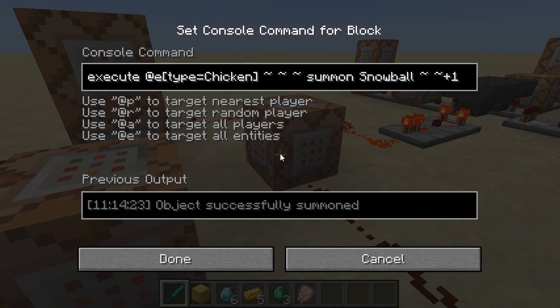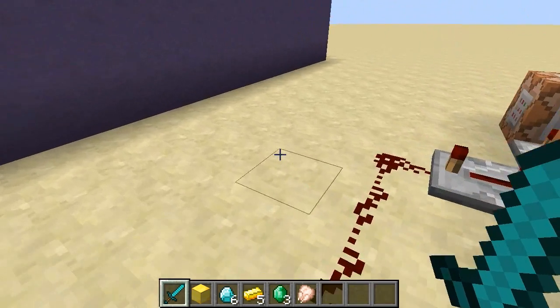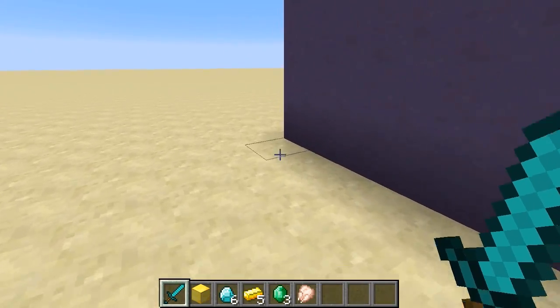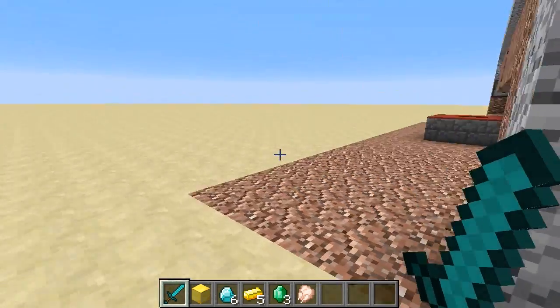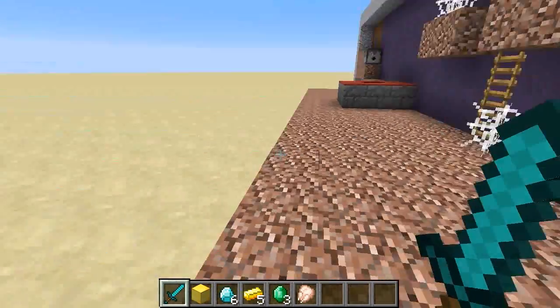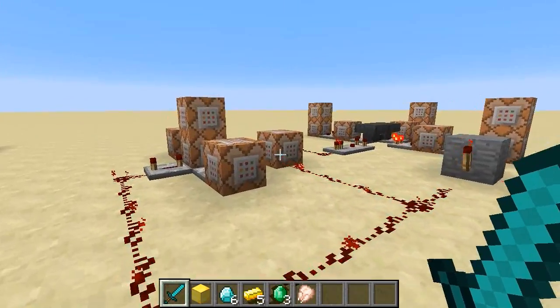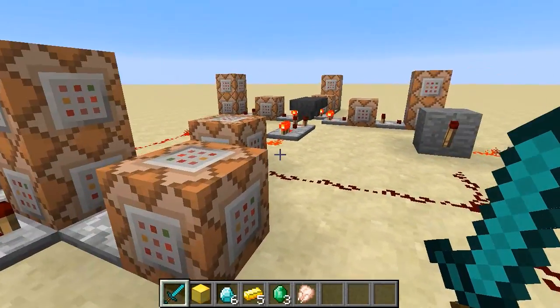There is also a little hopper timer that just periodically does this. If you read this command, it basically summons a snowball above the chicken that will go down and hit it. The reason for that is I discovered that when I just summoned the chicken, he had a tendency to just stand there. Whereas if you throw a snowball at a chicken, then he'll run around like mad. So every few seconds, it just throws another snowball at the chicken to keep him running around and make things exciting.